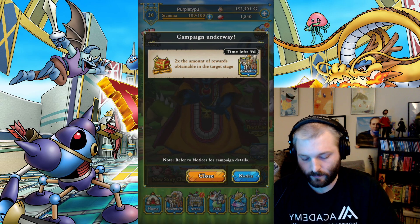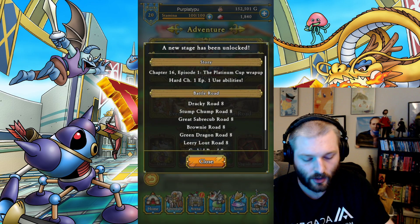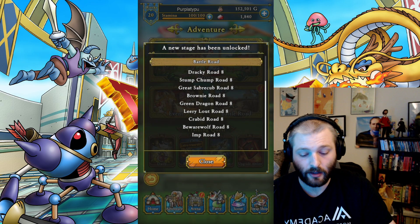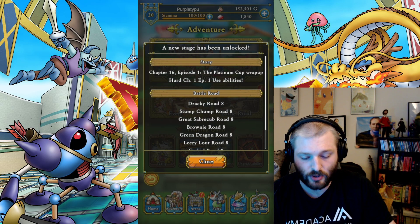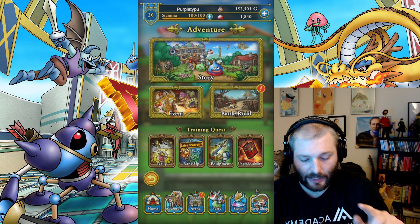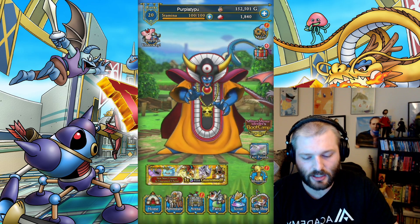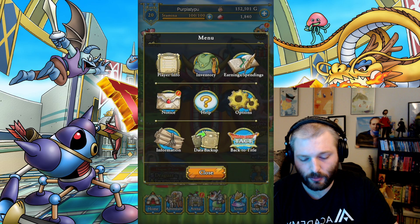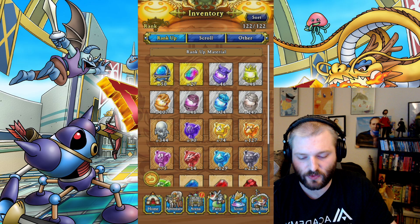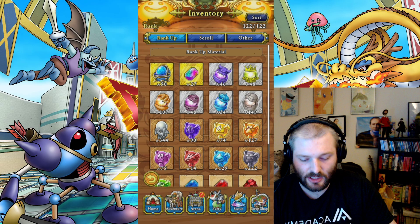Two times the amount of rewards obtainable on target stage. There's a campaign going on. Look at all these battle road eights. We got a hard chapter one episode one, chapter 16 episode one as well. There's rank ups — super sad that it's not tomes, but they did just add a new rank up thing. Tomes are way too long gone. Let's take a look at our inventory really quick just so we could see what the daily login reward was. I believe it was 50 slime spheres — ranking up slimes. They seem to be different than slime pearls. This is probably the new rank up resource.